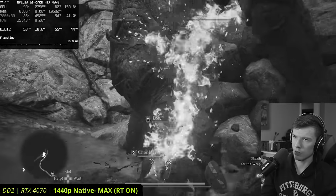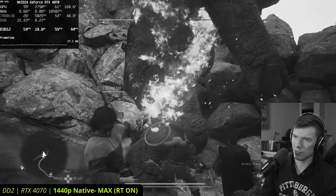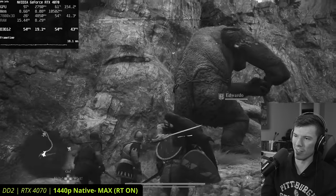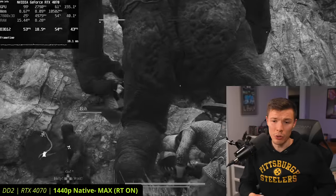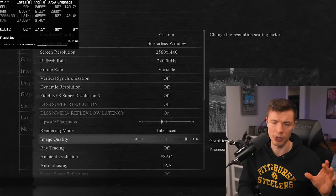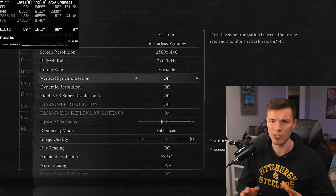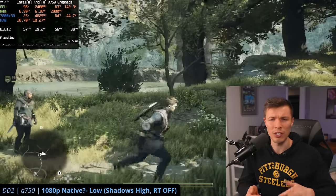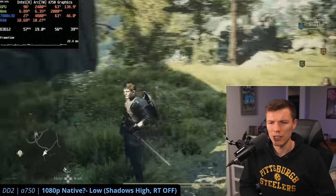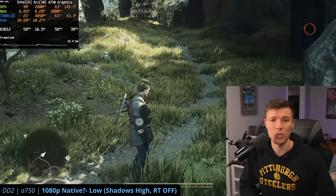So what did we learn? Dragon's Dogma 2 is very, very hard to run. Even some of the best GPUs at 1440p couldn't really max out the game and get 60 FPS. And it's kind of scummy that when you turn on a preset in the settings, it sets your resolution scale lower than it actually is without using a good upscaling technique to compensate — it's just lowering the resolution and acting like you're getting better performance than you really are.